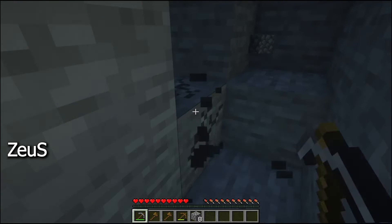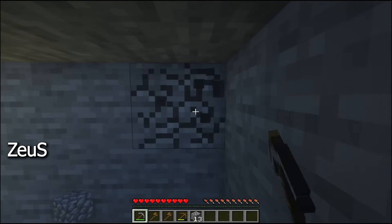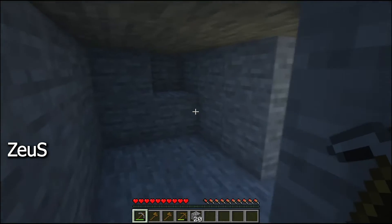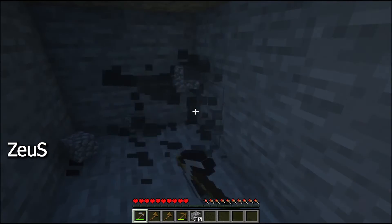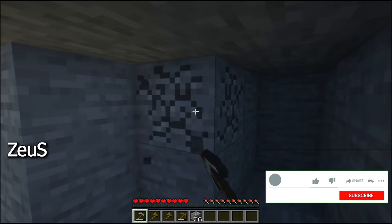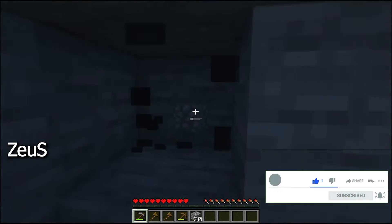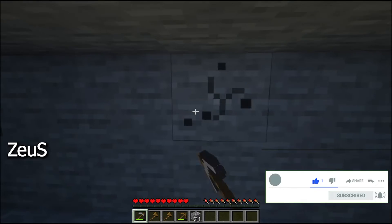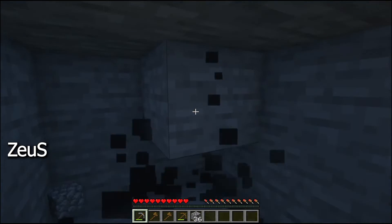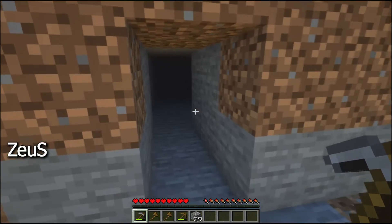From here you can see that as we go inside it gets darker and darker, so we have to make lamps. Let's find materials for that later. I think making an underground base is very useful and we can save more resources — and save wood for making other tools.